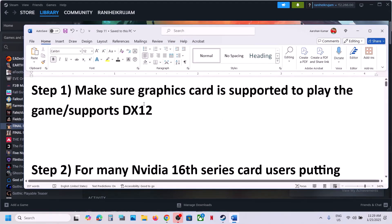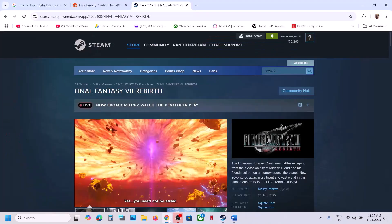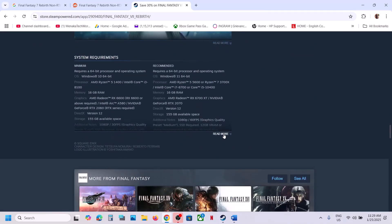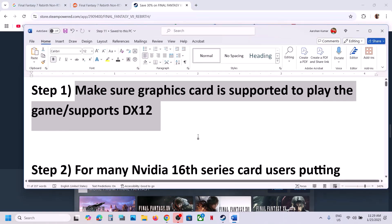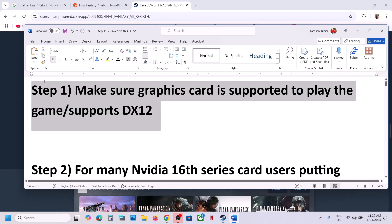The first step is to make sure that your graphics card or hardware is supported to play the game. When you go to Steam and read the minimum system requirements, you can see SSD required, graphics cards with shader model 6.6 support, and OS with DirectX 12 Ultimate support is required. 12 GB VRAM is recommended for 4K. If your graphics card or operating system does not support DX12, you will receive an error and may not be able to play the game.